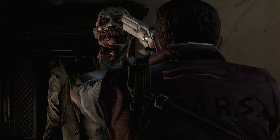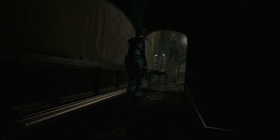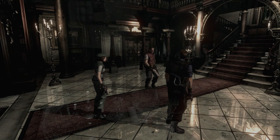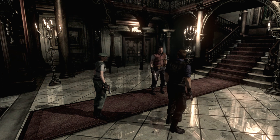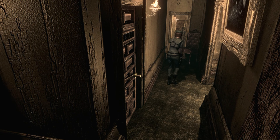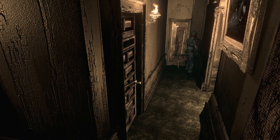As Jill or Chris continue exploring the hallways and rooms, we find them dimly lit or with no lighting at all. The entry was a false sense of security, and the rest of the mansion is littered with death and horror around nearly every single corner.